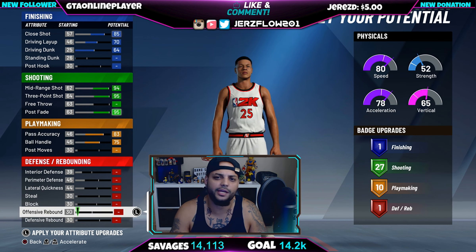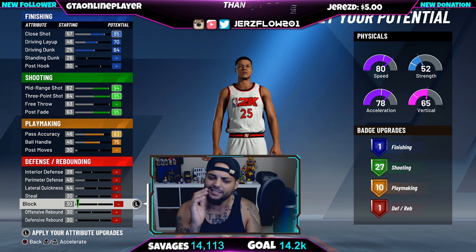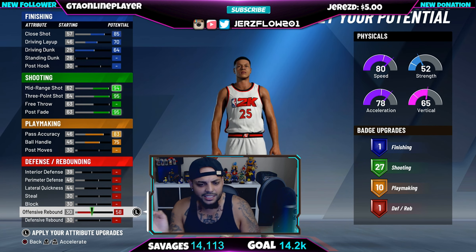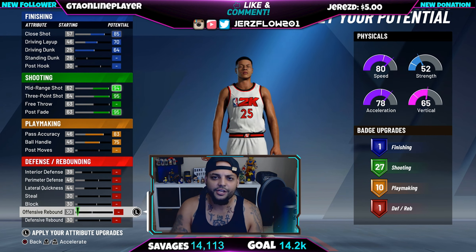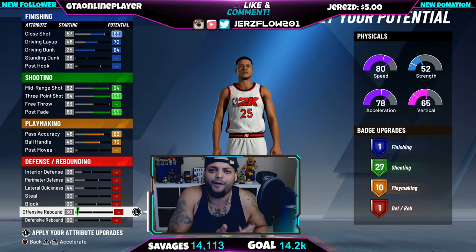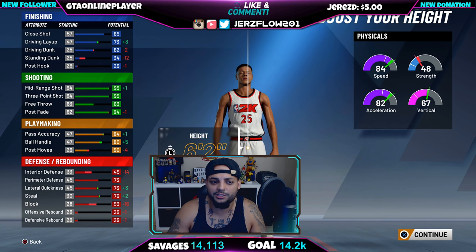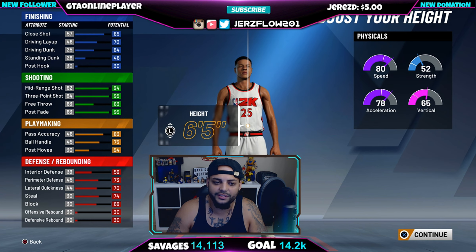Do NOT upgrade rebounding if you're a 6'3" or 6'4" guard in 2K20. It makes no sense for a guard to max out rebounding — your center is supposed to grab that ball and give it to you. If you're down there next to your center, how is he going to pass it to you? I want this player to be fast. He's a primary shooter, so playmaking doesn't need to be the best.